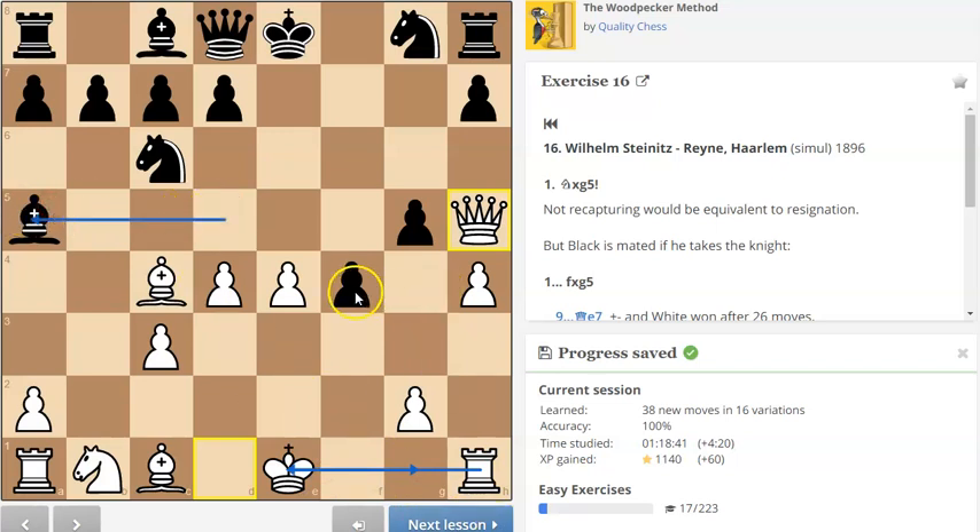You can kind of see so many things — this is the problem. Whenever you move the f-pawn, there's always tactics. Always tactics can fly in.